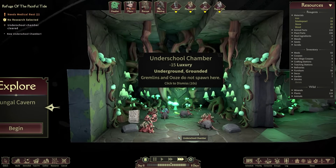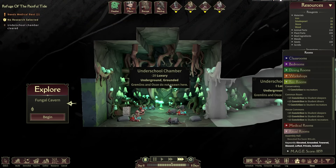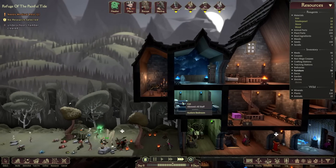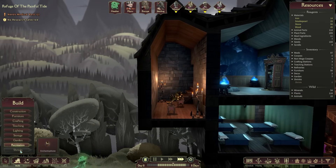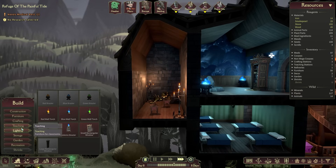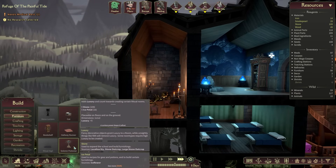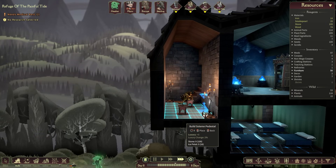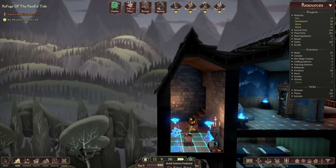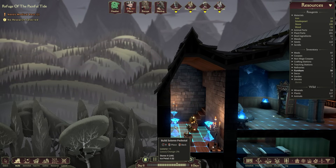Torrent 2 is such a cheap spell for the damage it does. We've got some void caps, ectoplasm, and two more arcane scrolls! We're in Underschool Chamber — minus 15 luxury, which isn't so great. Maybe we can turn that into a nicer place eventually. I haven't got any more shrinks so we'll just add in anything that gives luxury, probably a candelabra. We've got stone and ice petals — let's pop this one here and there for 10 luxury. We just need a little bit more.